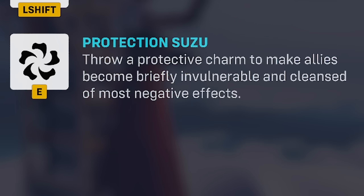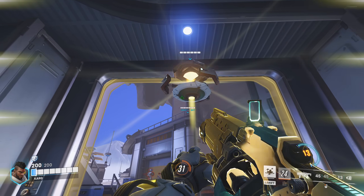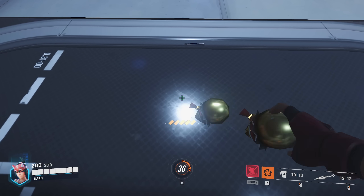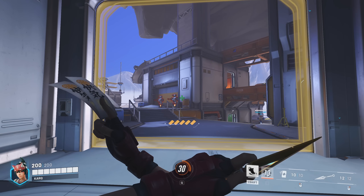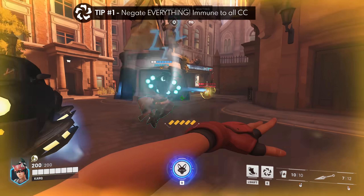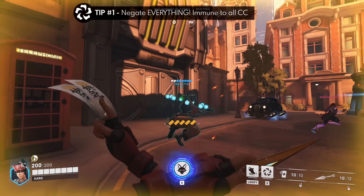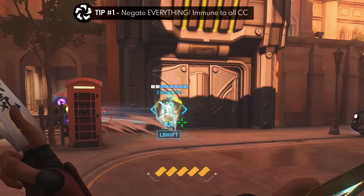And now onto Protection Suzu. Protection Suzu is not an immortality field, as it behaves very differently — it's an invulnerability, encoded so you're essentially untargetable whilst cleansing all negative effects. Tip number one is to use this ability to negate literally anything: wake up sleeping targets, negate the Earth Shatter damage and stun, negate the EMP damage. The untargetable trait means Reinhardts will literally phase through people when charging.